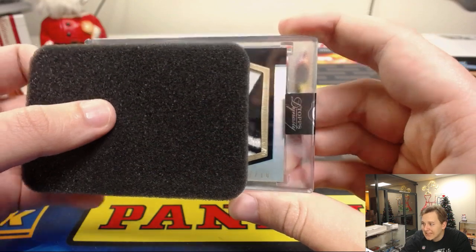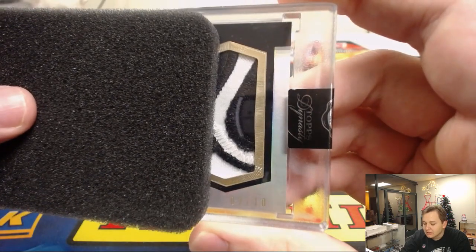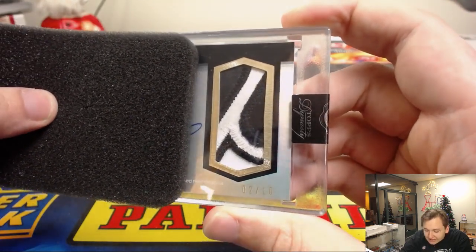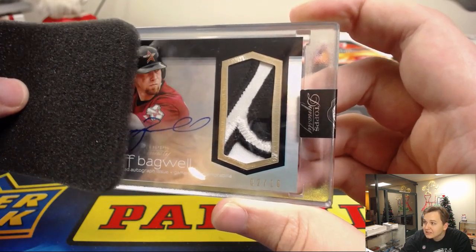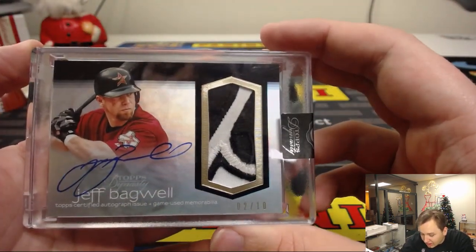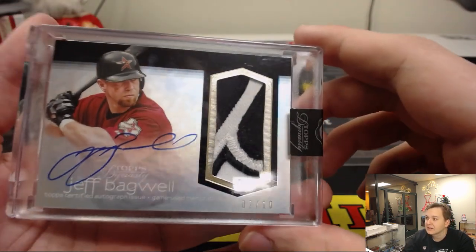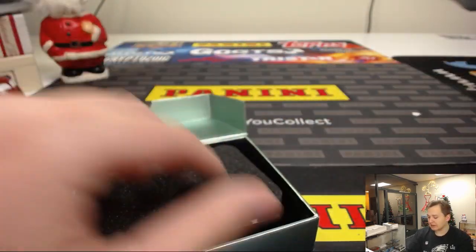Nice looking patch there — it's number 10. What's that? White Sox? Braves or something? Red Sox? No — Astros! Jeff Bagwell, Hall of Famer, 2 out of 10 patch and auto for Nick. There you go Nick, I would have not guessed Astros on that patch — I guess it's these older uniforms they had. Thanks everyone for watching. Dynasty is in the store now at jazzybeescasebricks.com, thanks everybody.